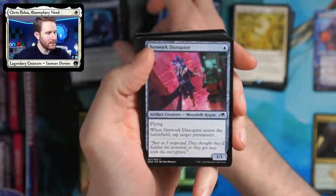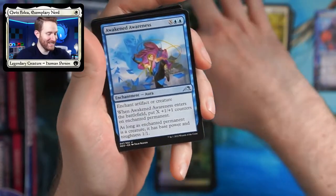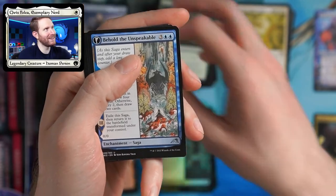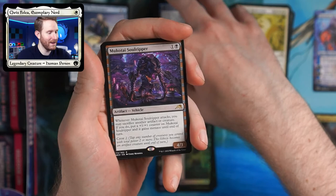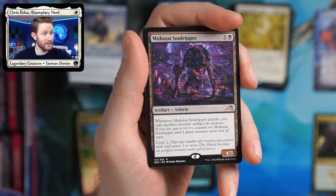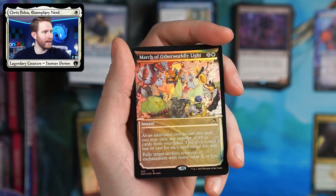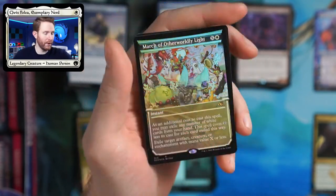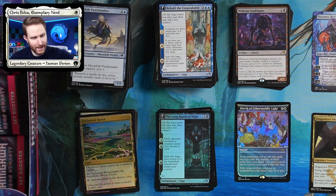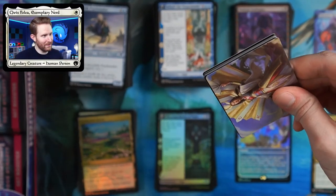A futurist operative, got some nice ninjas. I thought more and more about building that reality chip deck since I pulled one in the pre-release. That's going to be very degenerate — I kind of talked myself into it and then back out of it because I don't think it's going to be any fun to play against. Got another rare vehicle — when it attacks, you can sacrifice another artifact or creature; if you do, put a plus one on it and it gains menace until end of turn. Crew 2. That seems pretty good. We got a rare shiny of the white march.